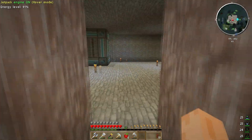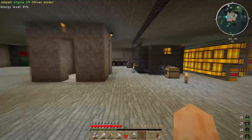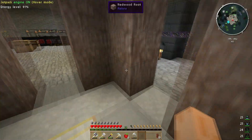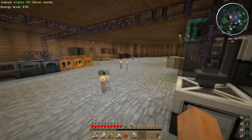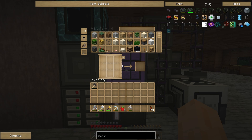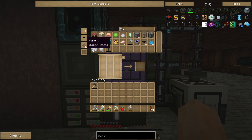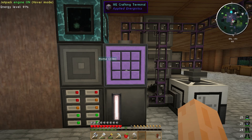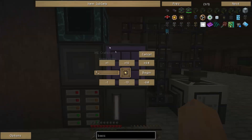We can then go down to here, go to the ME heat vent, and it will go into the system. If we go upstairs — at the moment we're on stored craftable. We've got four of these in the system at the moment — four basic processors. If we go to craftable, there it is — it now gives us the option to craft it. So we can say begin crafting one.